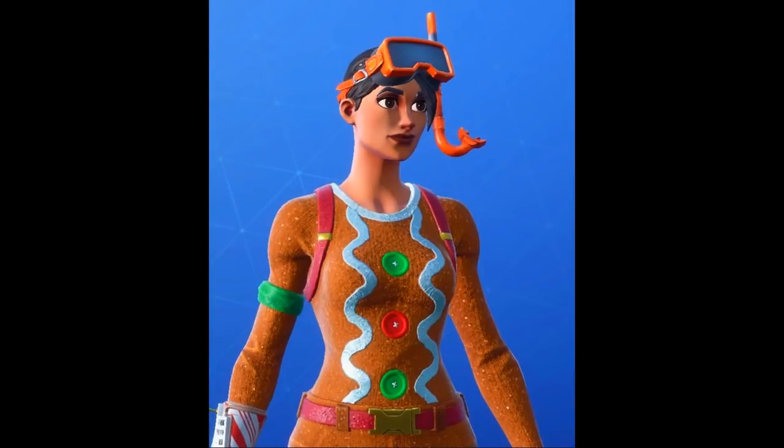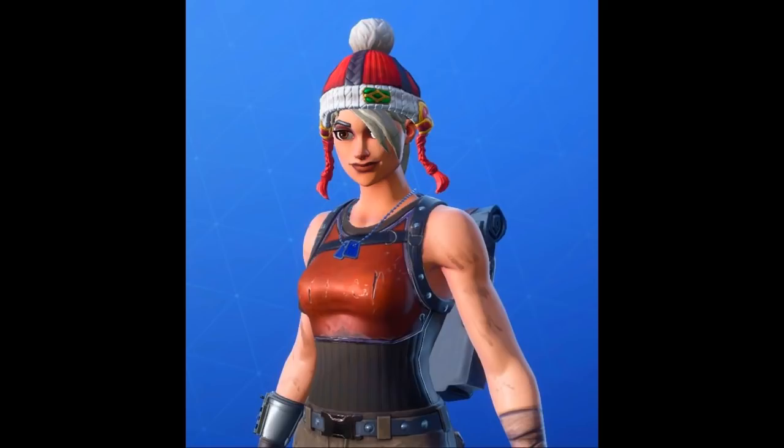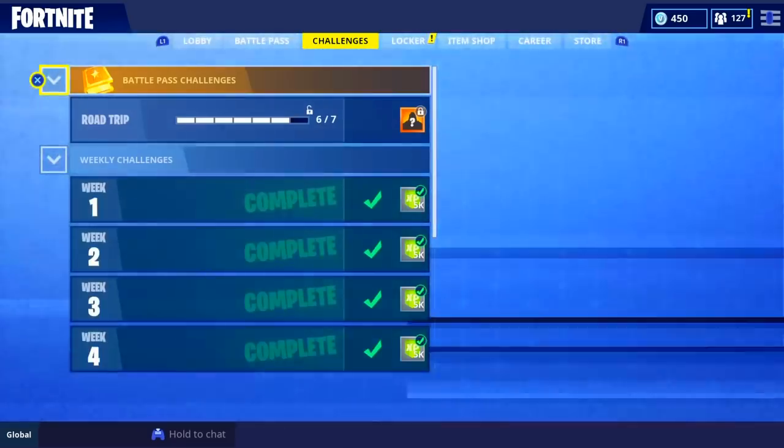Alright guys, here's our first image - we have the gingerbread girl, and she obviously has Snark Drops-like goggles, which is pretty dope. That's our first look at the hat bling customization, and it looks amazing. Now we have the renegade raider with what looks like a Christmas hat with little things hanging out - looks pretty dope. These are the customizations in game, this is not fake or Photoshop, someone actually got it working and I will link their channel down below.